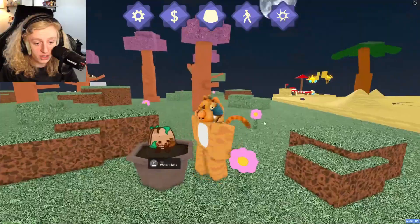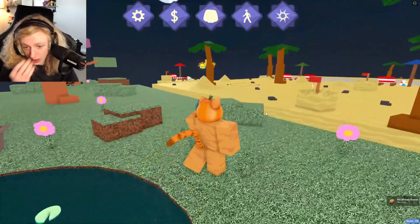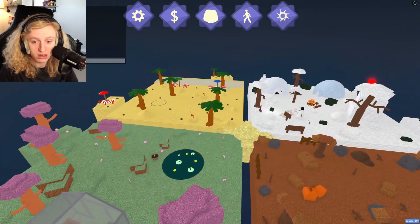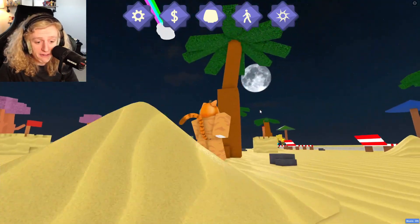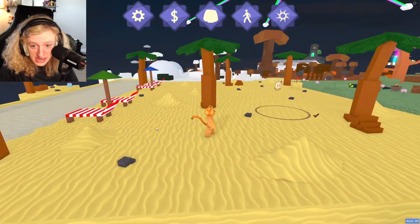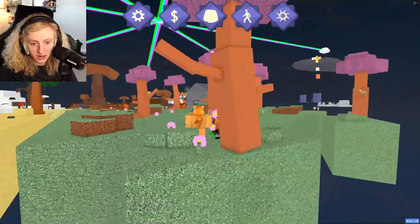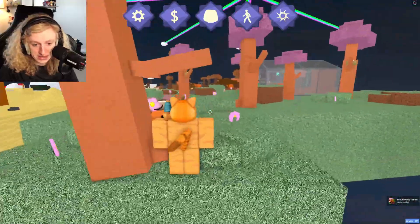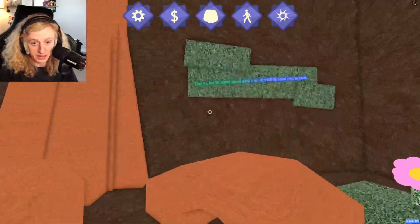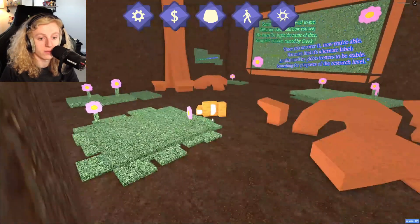Maybe I'm just really overlooking it, but I can't find it in the sand area. I don't like the fact that it could just be anywhere. I feel very unhappy that I have to search all this. I have checked every square inch of every single one of these and I cannot find the slash E command. I've literally looked everywhere.